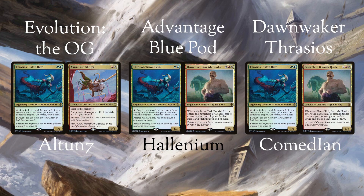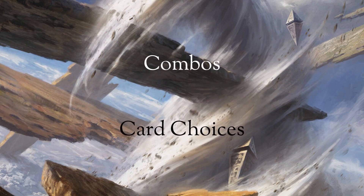Evolution is the most proactive of the three, followed by Dawn Waker and then Advantage Blue Pod. To keep the video length to a reasonable level, I'm breaking it into two parts. This first part will look at the combos in each deck, while the second part will look at the individual card choices.